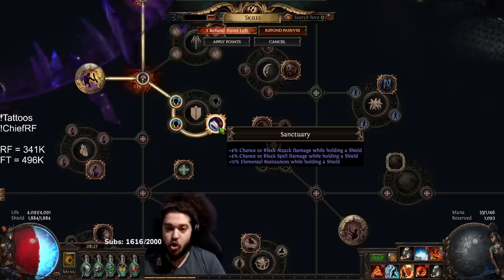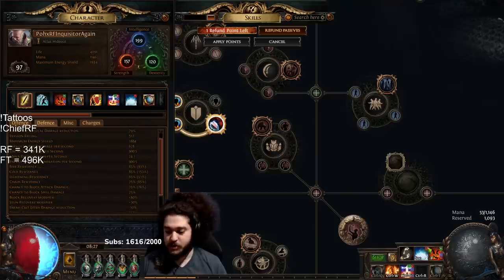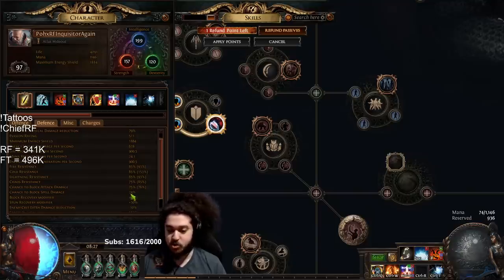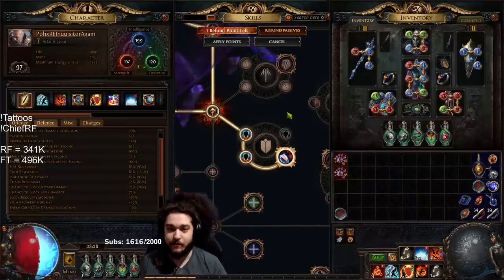This should put you at a total of between 74 to 75 block chance, and then almost all of your spell block quite literally comes from Tempest Shield. My spell block is currently 75 — if I turn Tempest Shield off, it's 24. Pretty much all your spell block comes from Tempest Shield, and your block is naturally just going to be capped from the tree and your shield. You don't need special extra block affixes.